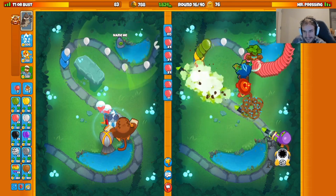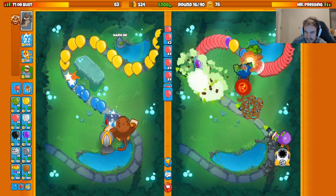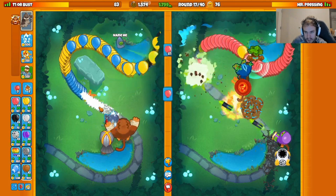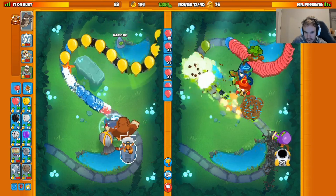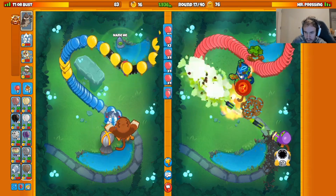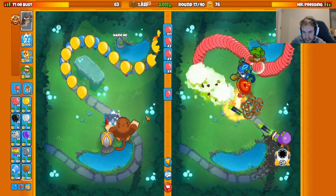They got spike factory in the back — I called the Mr. Pressing strategy from the start. This man is infamous for going dartling, wizard, and spike factory — I knew it from the get-go. Now I'm not sure if I need a mob shove. When you have Pat for MOABs, maybe you just go for an airburst instead, because it's much cheaper and Pat basically acts as a mob shove.